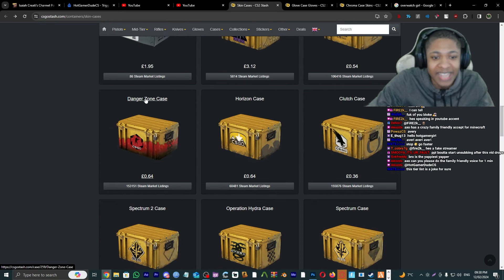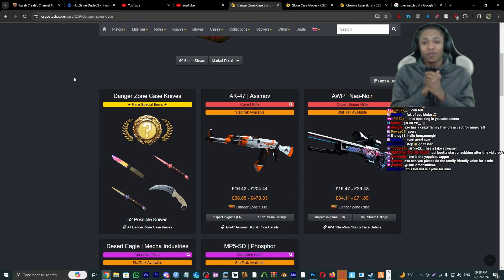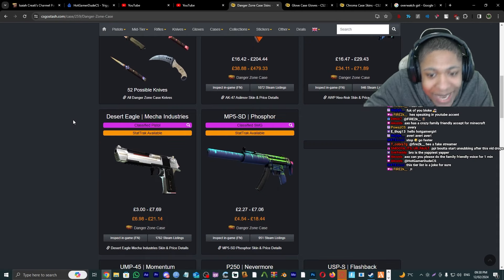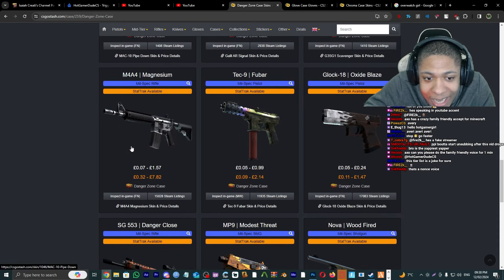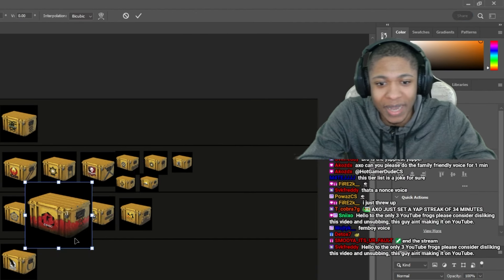Danger Zone Case — we got the AK-47 Asiimov, AWP Noir, Desert Eagle Mecha Industries, MP5 Phosphor. It's a pretty decent case. I'm gonna give it a B tier.